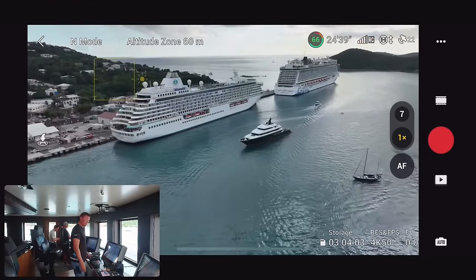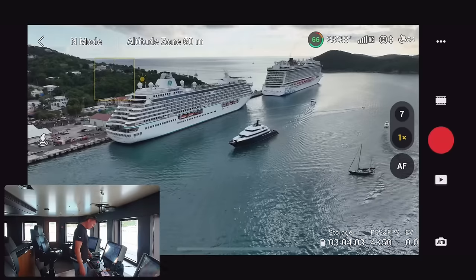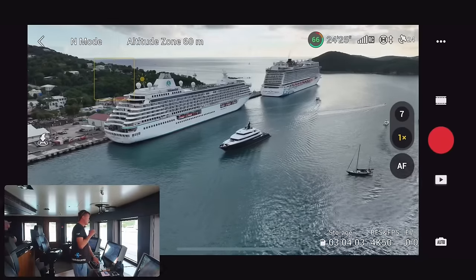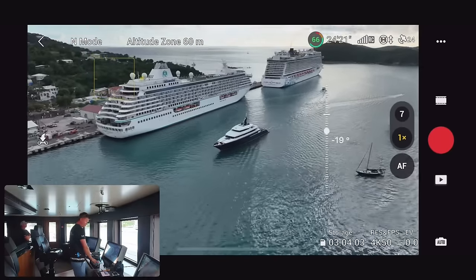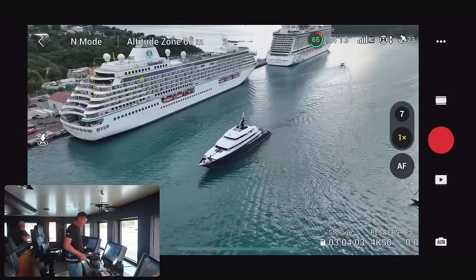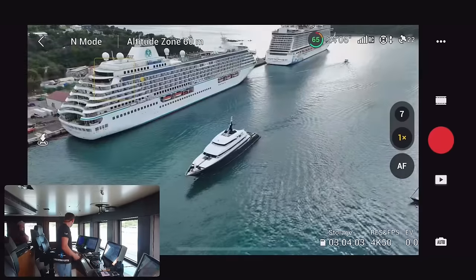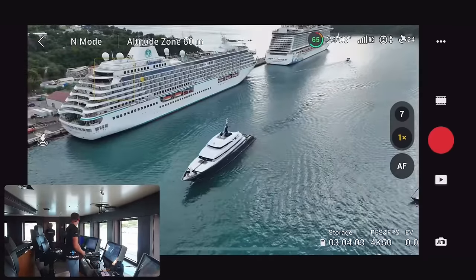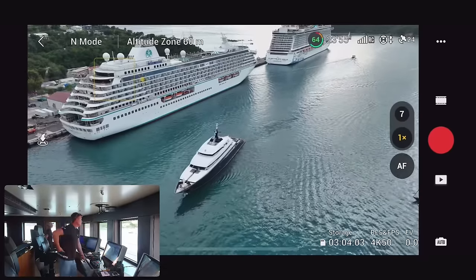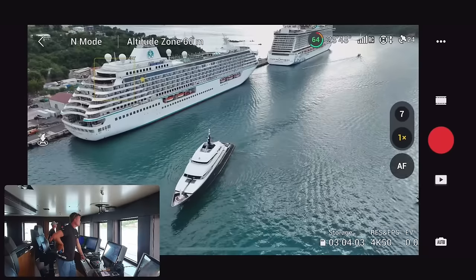Straight rudder, both engines astern — straight back down the channel, in line with the bow of Dream Boat. We're just going to glide now — in neutral, letting the momentum carry us backwards. That should be enough to get us most of the way to the dock. We like to think we're the biggest ship on the ocean, but sometimes the docking humbles you.